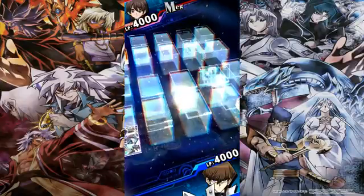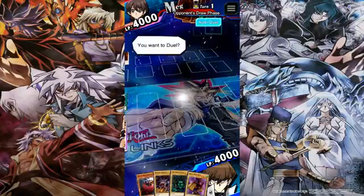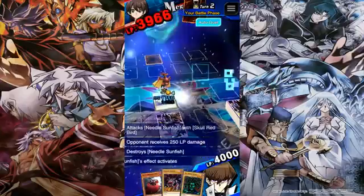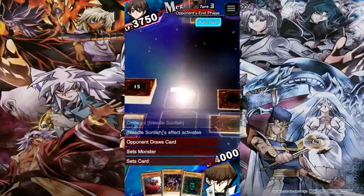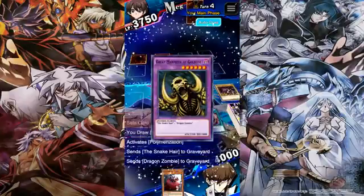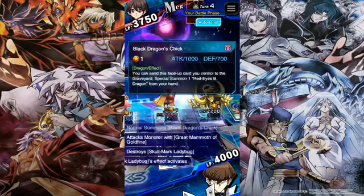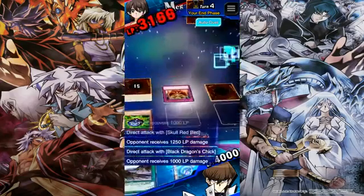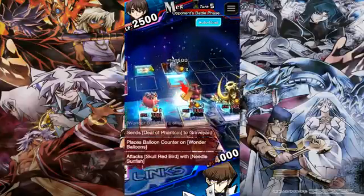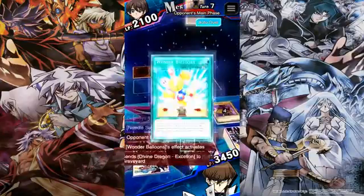We're going second this time. I have Polymerization so I can activate it to fusion summon my Great Mammoth of Goldfine. And I have Baby Black Dragon Chick — actually a really good card. Wonder Balloon will just keep lowering my monster's attack, which doesn't really matter anymore.